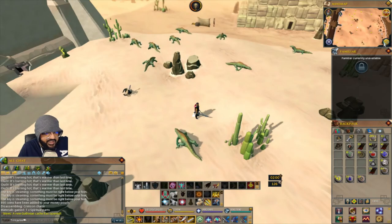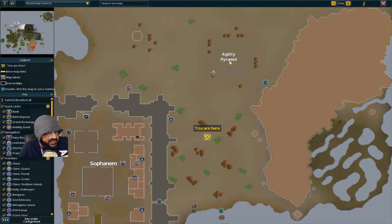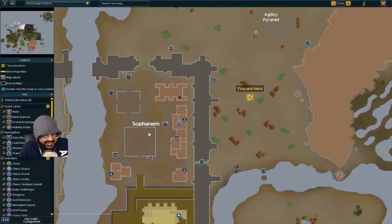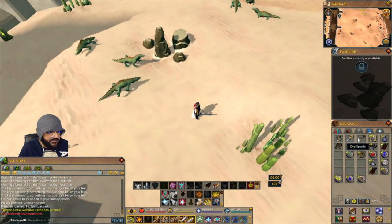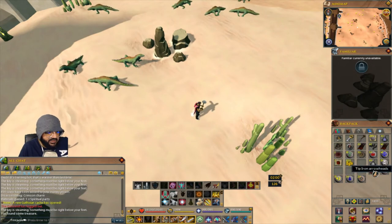The next one is near the agility pyramid — not right next to it, but nearby. From the agility pyramid run a little bit south. It's outside the doors of Sophanem — take the exit through the doors and it'll be right here, with a cactus for reference. When it's steaming, dig and there we go.